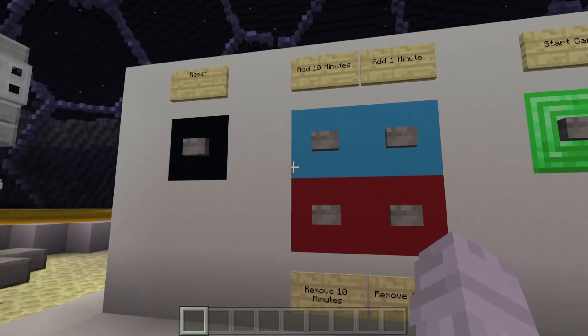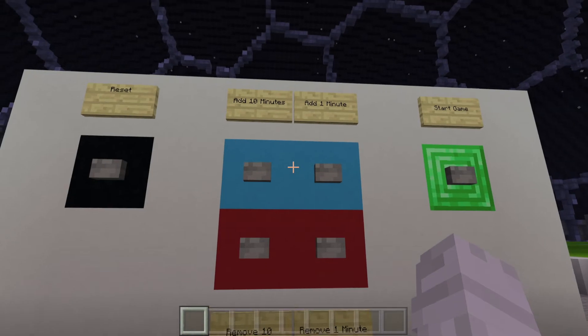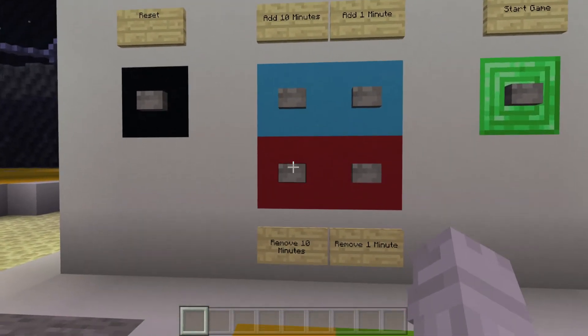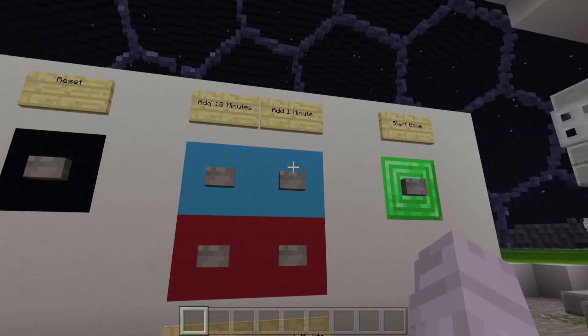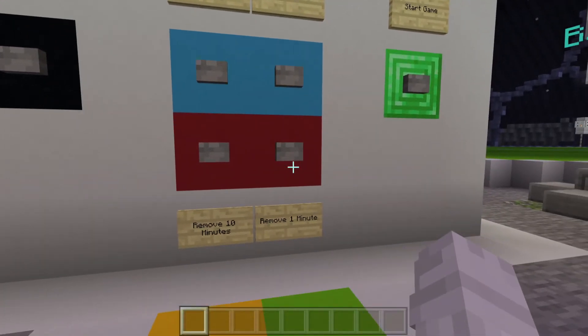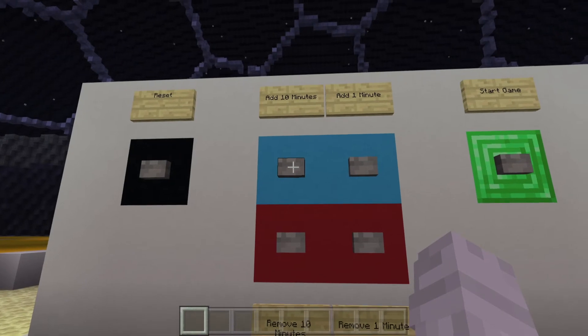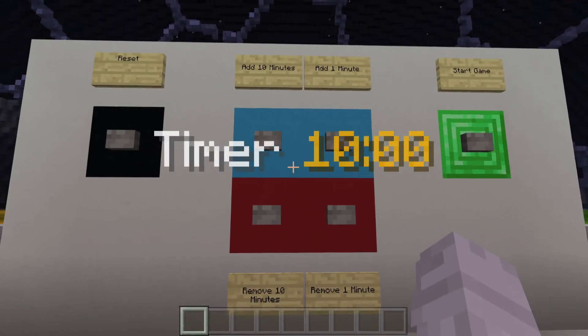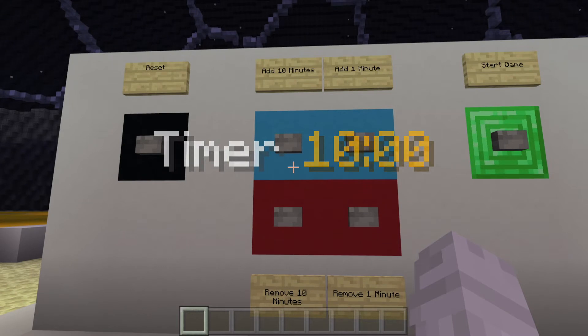Next, let's decide how long we want the game to last. In the control panel next to the team areas you can add or take away 10 minute increments using the blue and red button panels, or even add or take away minutes. As you can see when I press the add 10 minutes button I get a visual notification in the game of 10 minutes.